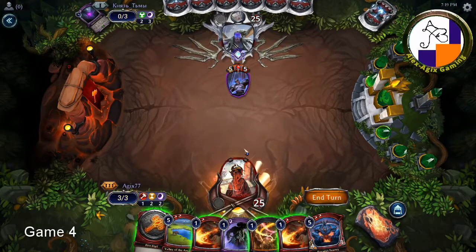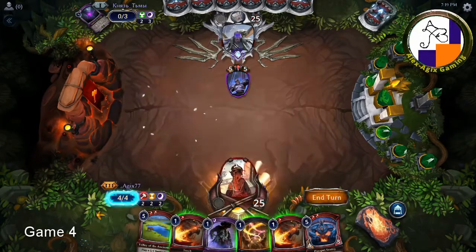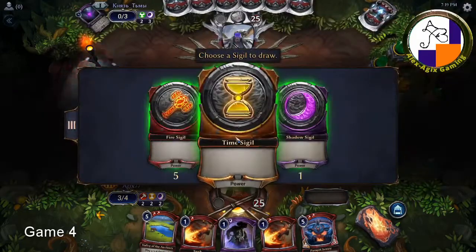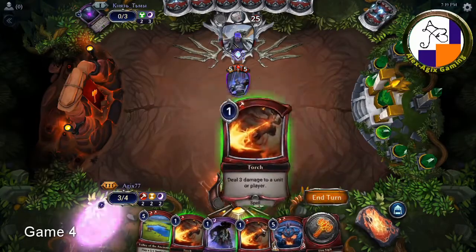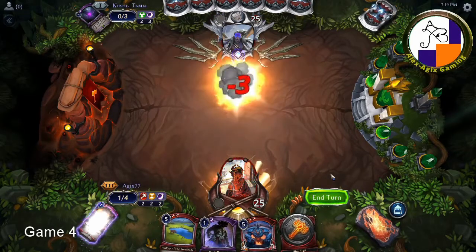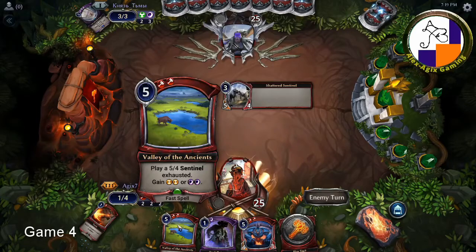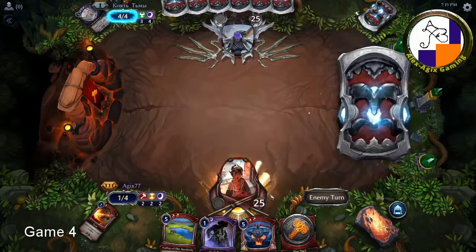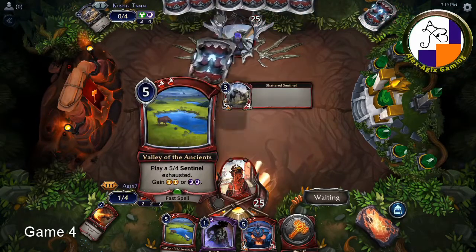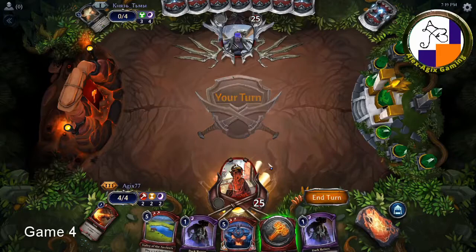They're just doing that on purpose, trying to psych me out — I wasn't born yesterday. I don't want to decimate, I need power. Five damage — this is a fast spell. I don't have a relic yet but this could kill something with flying if it comes out. I think this might be the better card to play since it slowed him down.